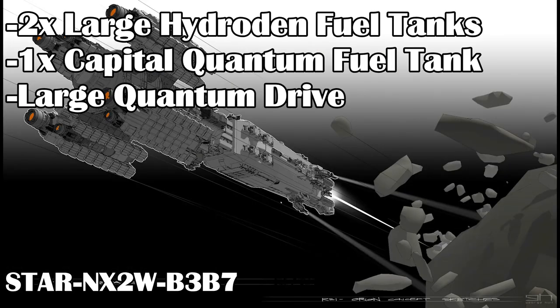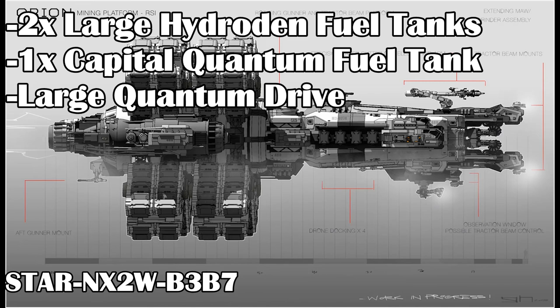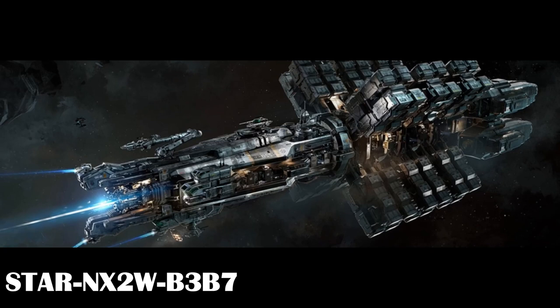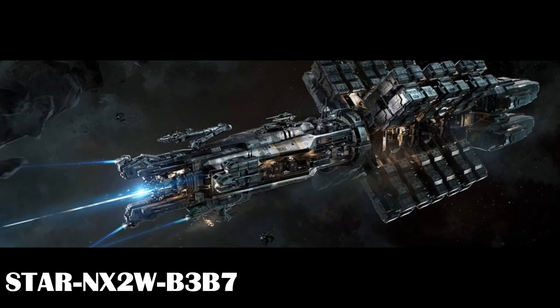Propulsion is listed as two large hydrogen fuel tanks, one capital-sized quantum fuel tank, and one large quantum drive. So it sounds like the ship will be able to easily travel very far to find rocks to mine without needing refueling. We don't have any mention of ship speed, but a large quantum drive should be pretty fast.